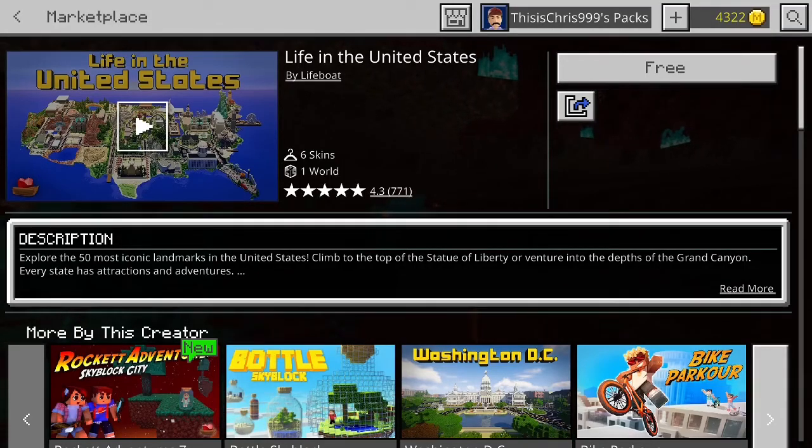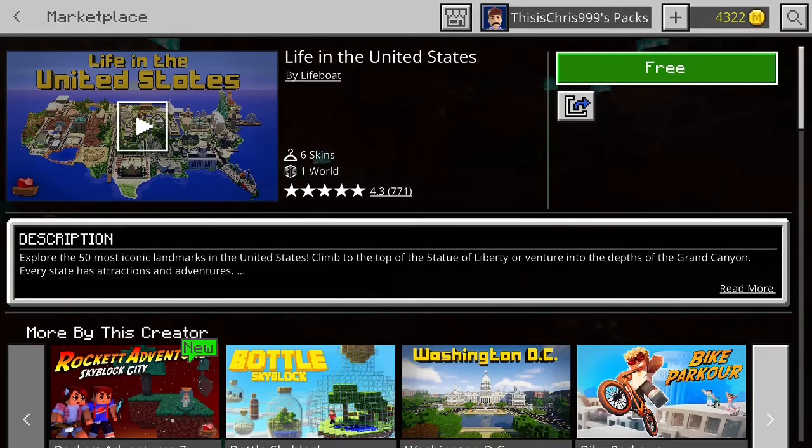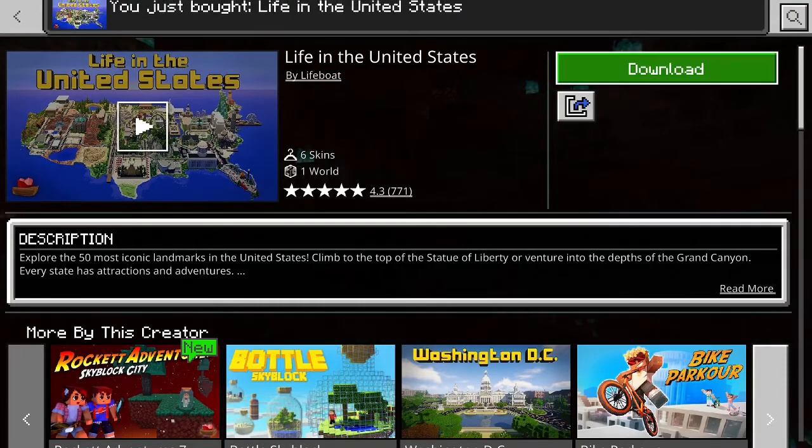Hello everyone, this is Chris. One of the coolest things you could do inside the game is recreate something we see in the real world but inside the game. That is why when I saw 'Life in the United States,' it got me very curious and interested to see just how accurate it actually is to the United States we have in the real world. And because it's absolutely free, we're not really losing anything if we check this out.